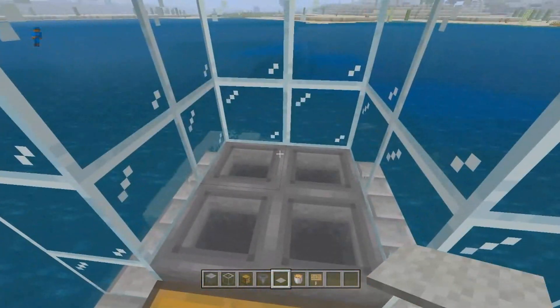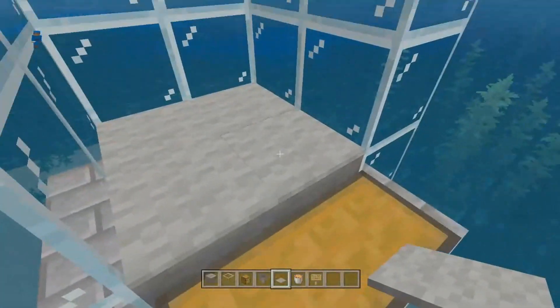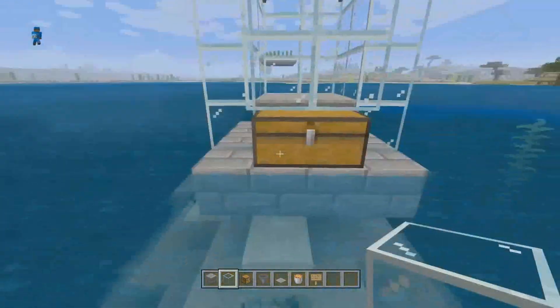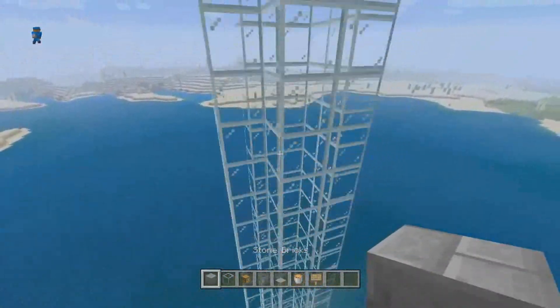You also have to put carpet on top of the hoppers because you don't want any loot or XP getting stuck. Go ahead and close that up and now we're going to head up to the top.